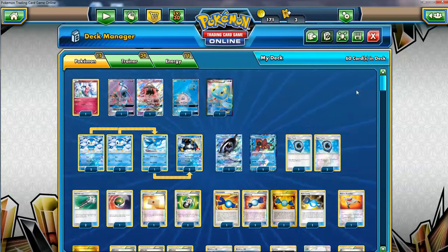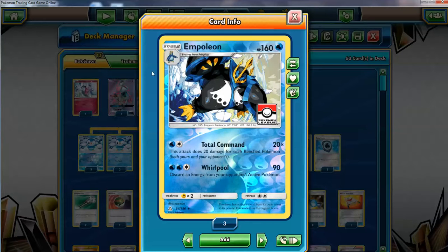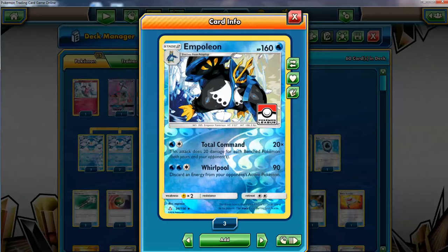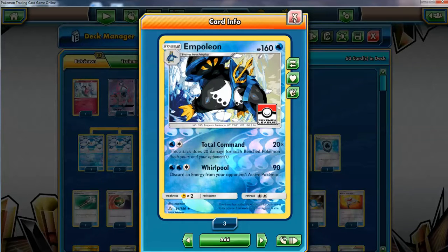Because like I said, your opponent can play around the effect. If they do, you have trouble getting knockouts. If you can't get knockouts this card becomes pretty weak — they can just stall. It's a Stage 2 and if they can't be one-hit knocked out, the deck becomes really weak. I've built it to get one-hit knockouts, so the plan goes to hell if you can't do that.